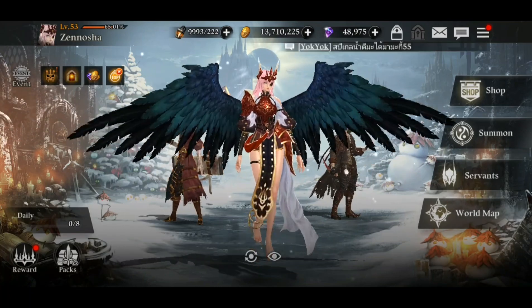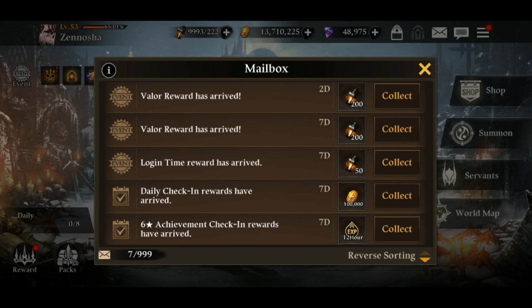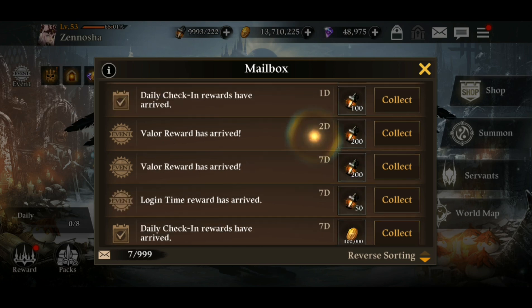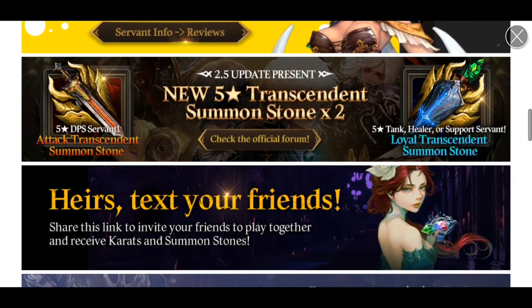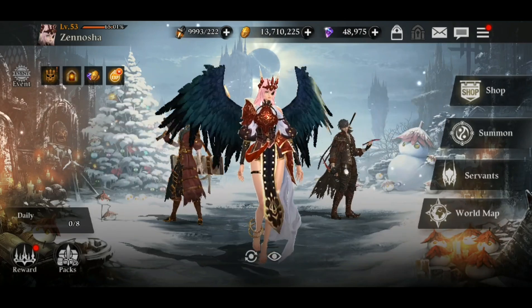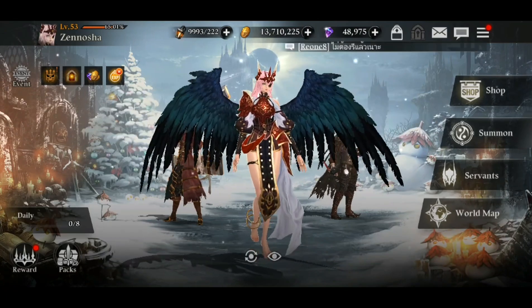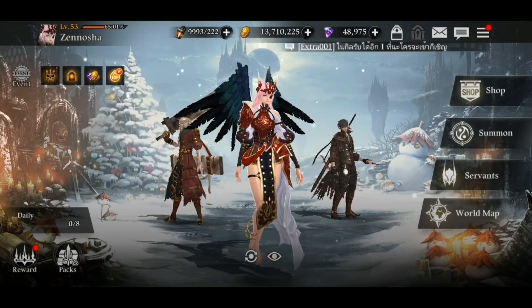The third way is to keep checking your mailbox. Beyond events, the game also sends update rewards, occasion rewards, festival rewards, and various event rewards directly to your mailbox for free. All you need to do is log in on a specific date and the reward will be in your mailbox ready to claim — especially during events like New Year or Christmas where they guarantee rewards for logging in on certain days.